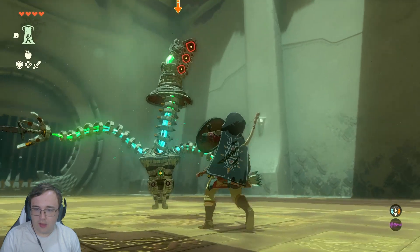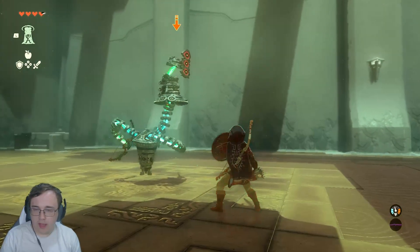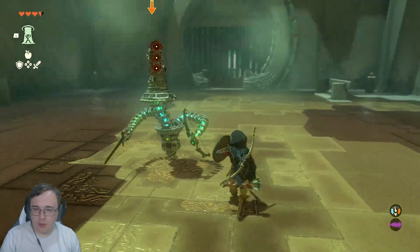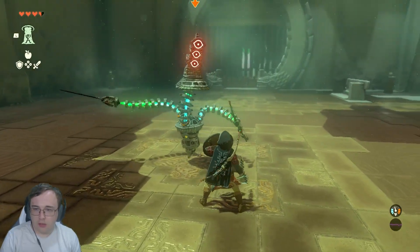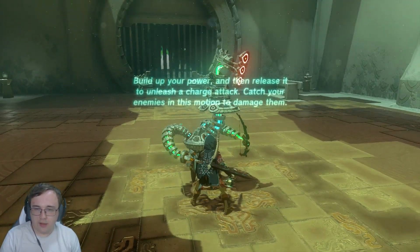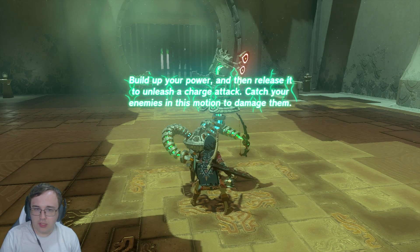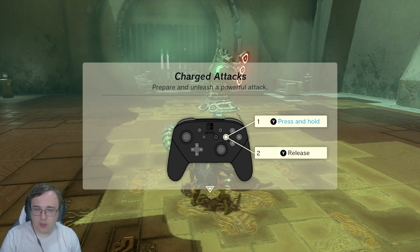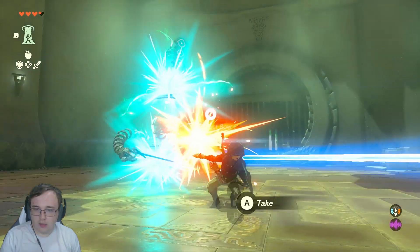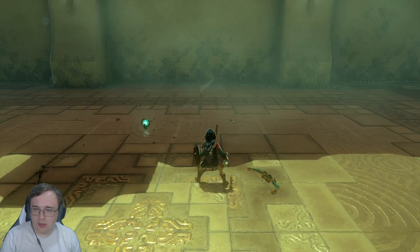Ready shield and press A to parry. I'm doing it too early — let me cook. Build up your power, then release it to unleash a charge attack. Catch your enemies in this motion to damage them. Press and hold and release. It's teaching me the nuances of combat. You are dead, sir. Good riddance.